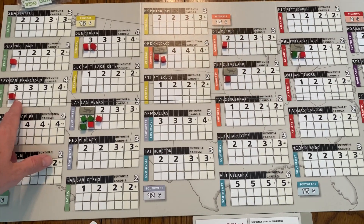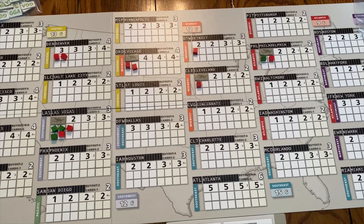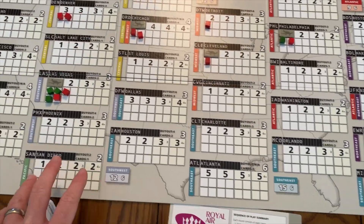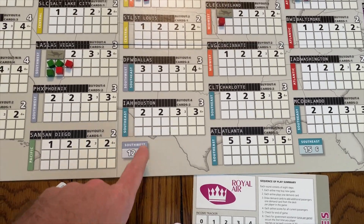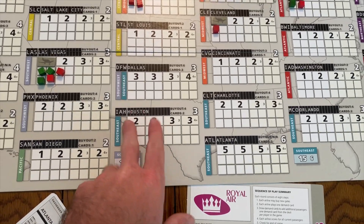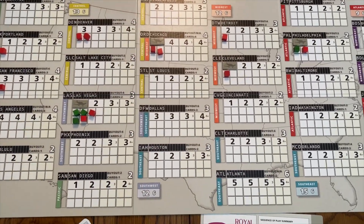After random demand cards are drawn, you add local gates to cities that have customers but no gates, then pass the first player marker. The game ends when the highest score reaches or exceeds 100, or when at least one player has placed their last and final gate. You then score based on regions — the person in first place in a region scores the higher number. In a two-player game you only use two gates per city.